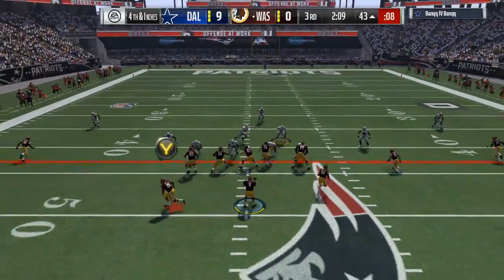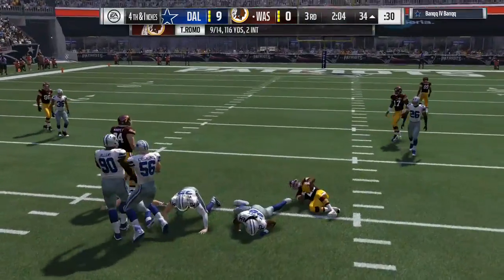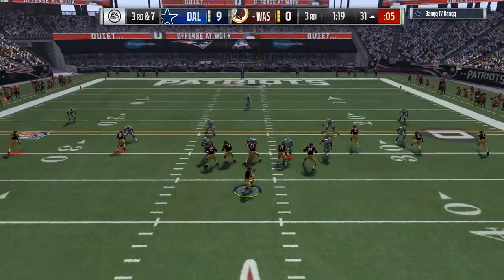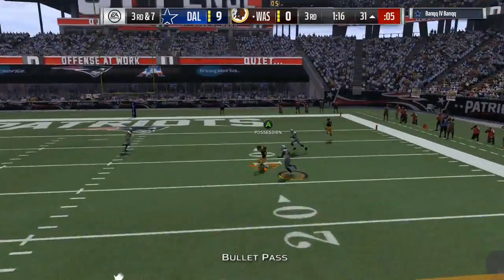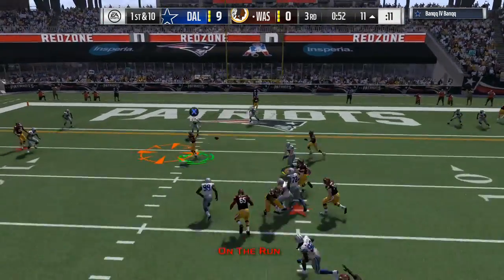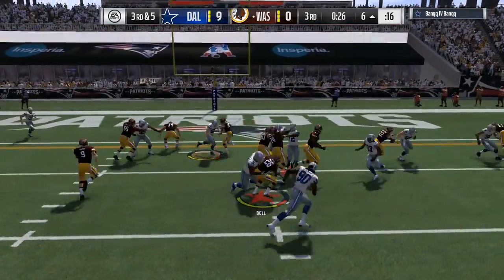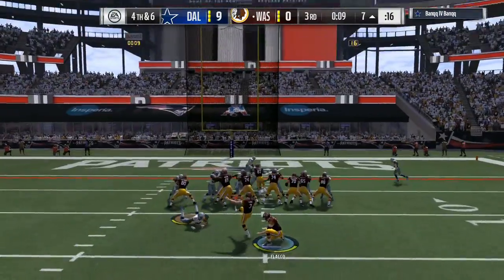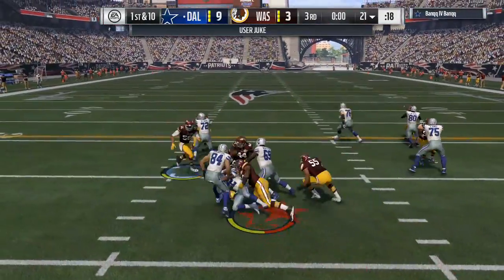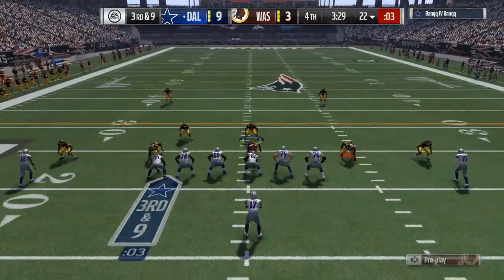The QB sneak is one of the most annoying plays in Madden history to me — sometimes you can quarterback sneak and not get it on fourth and one. I end up taking a field goal right here, making the score nine to three. I'm feeling pretty good — I actually get some points on the board after not scoring in the first half. Third down and nine, he drops back and I don't think anyone's open. He throws it out of bounds — good job by him to throw it away rather than risk a pick.